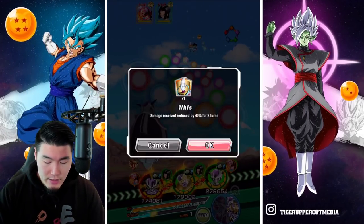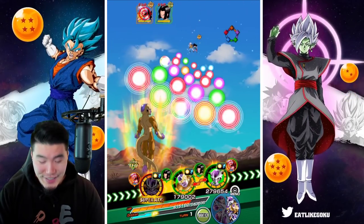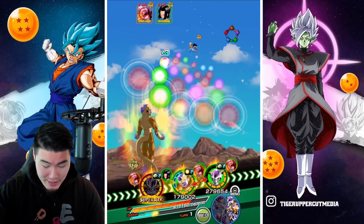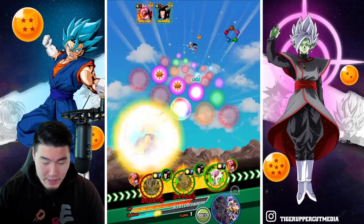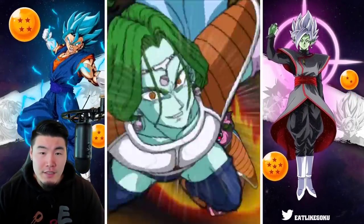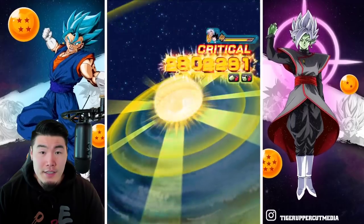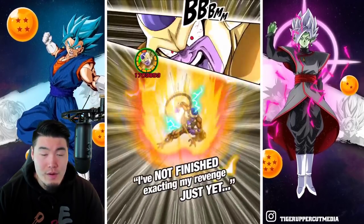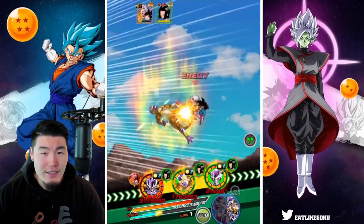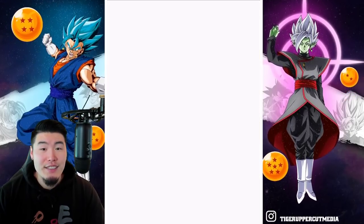We're going to pop a Whis again for precaution, and let's try to kill the kids here with this first attack. Out of context, that sounds really bad. We're going to kill them, and then hopefully we just have to worry about 17 after. The back stat's not as good as the first time, but we did lose the support, so that makes a lot of sense. Nice crit, no additional though. Just need one more and we should be good to go - should be able to finish them off.